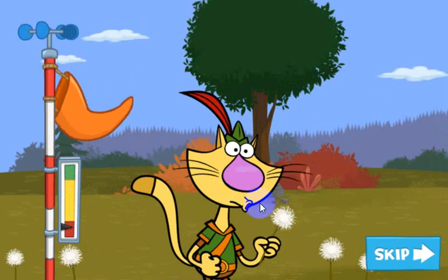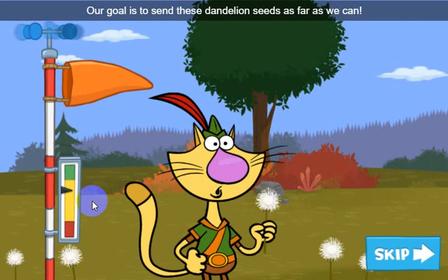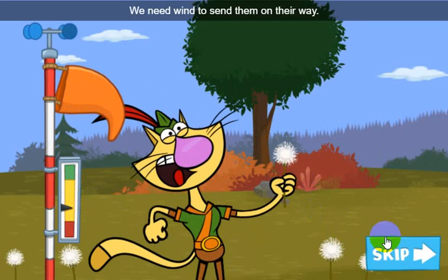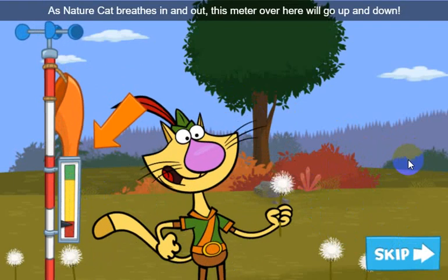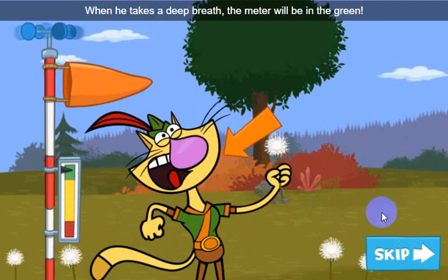Here's how to play. Our goal is to send these dandelion seeds as far as we can — that's called seed dispersal. We need wind to send them on their way. That's where Nature Cat comes in. As Nature Cat breathes in and out, this meter over here will go up and down. When he takes a deep breath, the meter will be in the green.